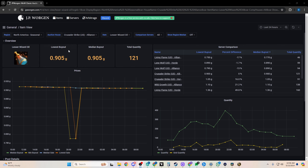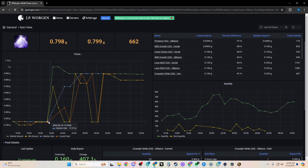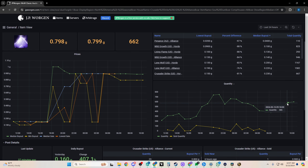A tool I use to check out prices is JP Worgen - it helps me look at things in a better way so I can see the price history. I can see here that yesterday around 6 PM they went up to around one gold and were still selling. When it started coming down a bit it did start selling again, so I know there's always going to be some movement. It's not fully accurate and not always updated, but it looks like the price is staying around 80 silver with quite a bit of quantity at that level.